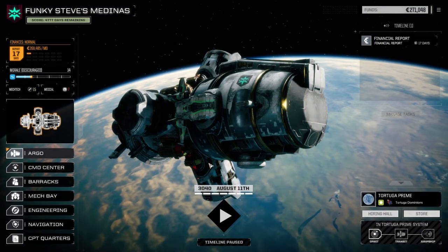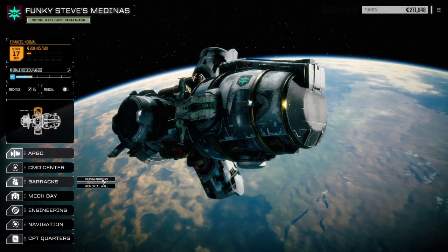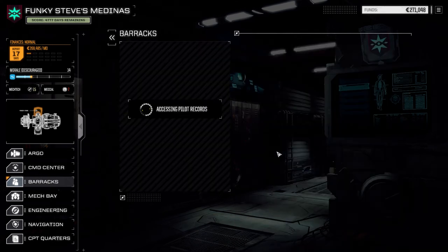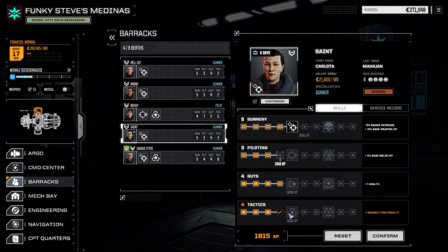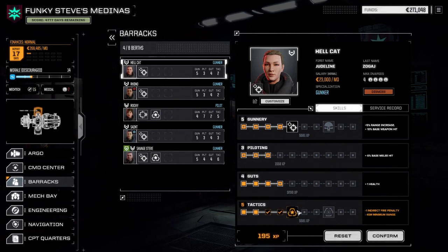Hey, what's up everybody? Welcome back to another episode of Funky Steve's Medinas. Today we're gonna hit the planet surface with another mission lined up, but first we're going to the barracks to spend some skill points. Rocky's got enough for a gunnery increase, so we're taking that. Hellcat has enough to reach tactician, which is nice for the plus two resolve gain but also the minus 50% critical hits taken - that increases survivability, so confirming that.